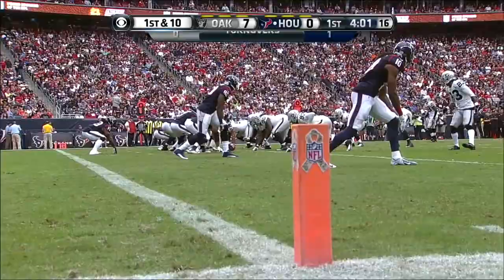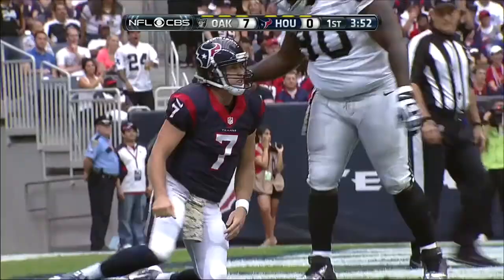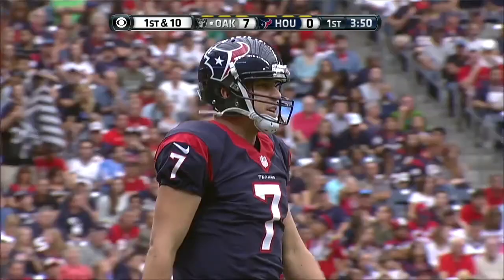First and ten. Keenan hit as he throws, and that's picked off on the play by Roach, who's brought down by Tate. Roach comes up with his first Raider interception — the first one thrown as a pro by Keenum.